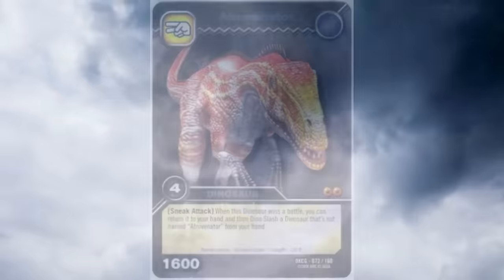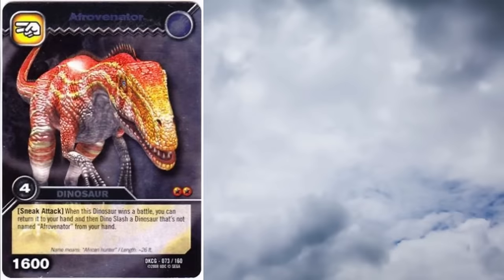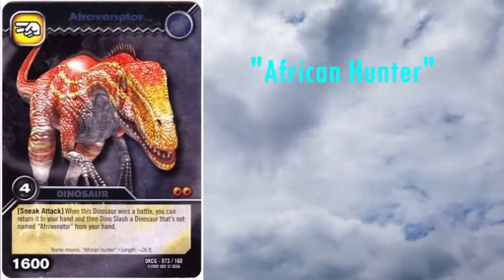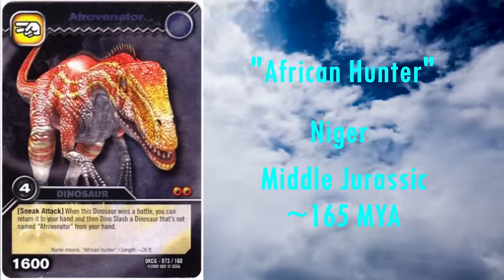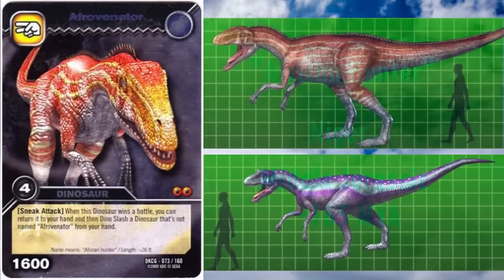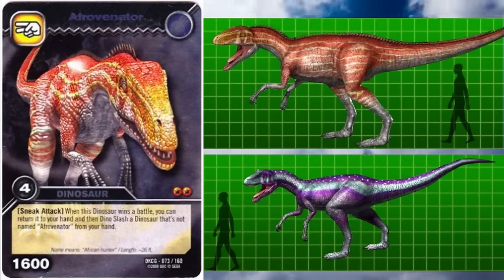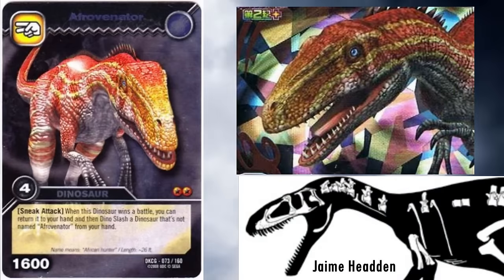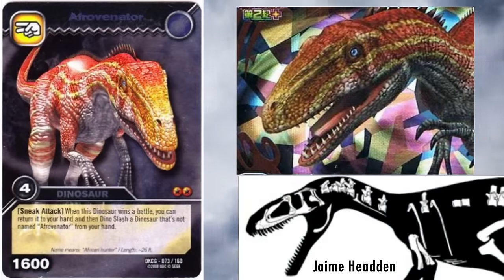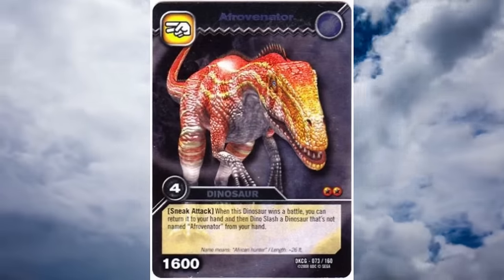Next we have the second wind Megalosaurid, Afrovenator. Its name means African Hunter, as it lived in Nigeria during the Middle Jurassic, roughly 165 million years ago. In essence, it's basically the exact same story as Eustreptospondylus — the head should now be slightly longer, and the arms and legs should be shorter. It comes out ahead of the Eustreptospondylus though, as its crest looked to be the correct size. Overall, it's pretty good, just also outdated.